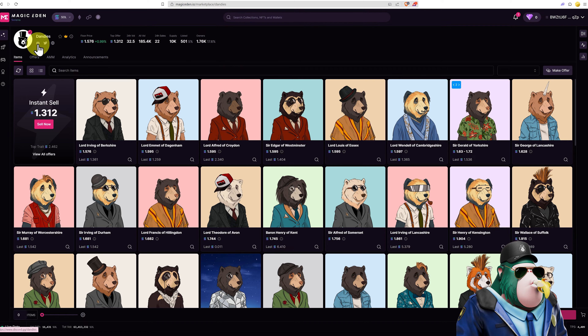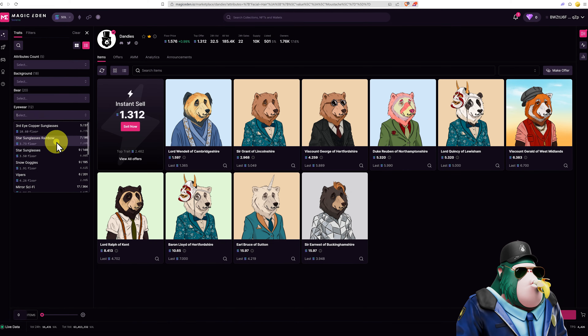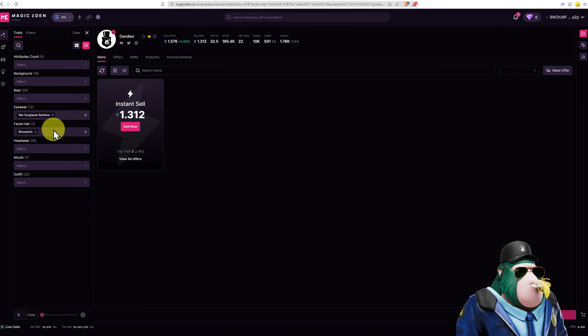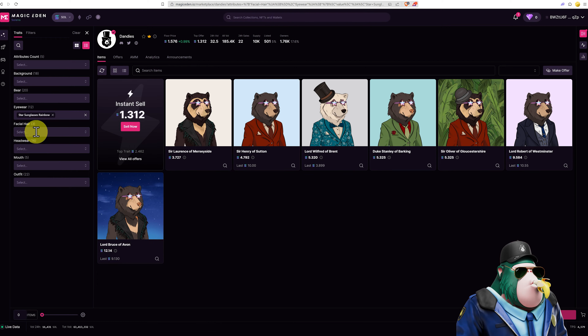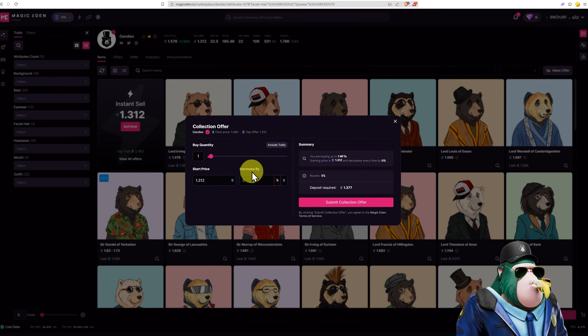When we've found a collection, up at the top we normally have a link to their Discord, website, and Twitter. We can search attributes, numbers, or names. On the right-hand side, click on traits filter and select the traits we want — for example, maybe we like a moustache and also star sunglasses. If nothing comes up, it means no items with those combined traits are for sale. If you like the collection but don't want to pay quite that much, you can put in an offer — go to make offer and input your price. This is a low ball offer, but as an example, we'll do three offers, each decreasing by 15%.